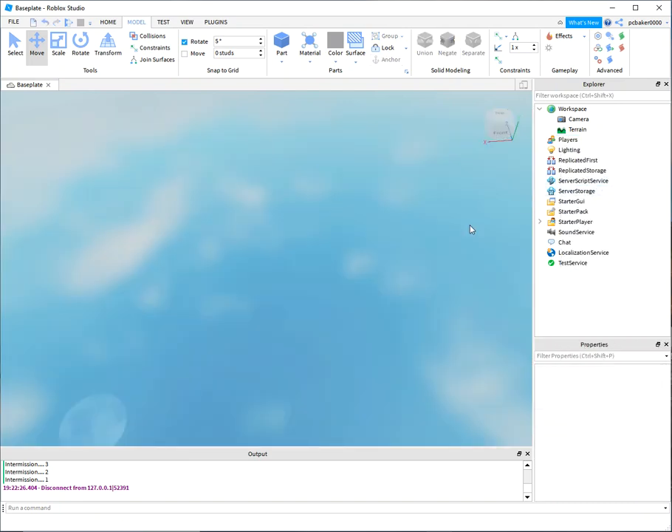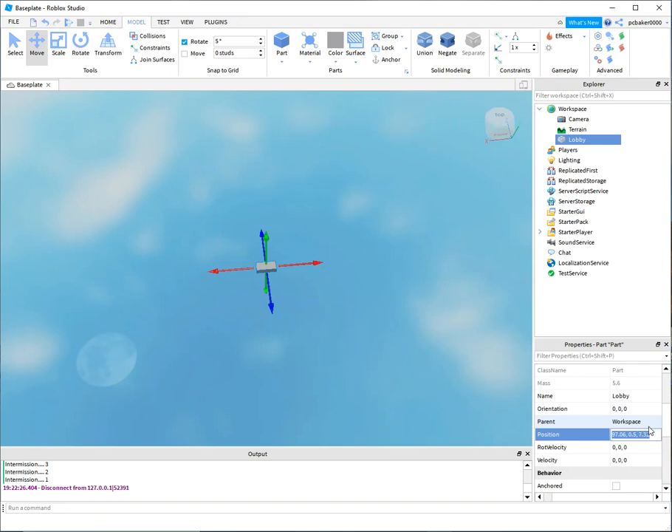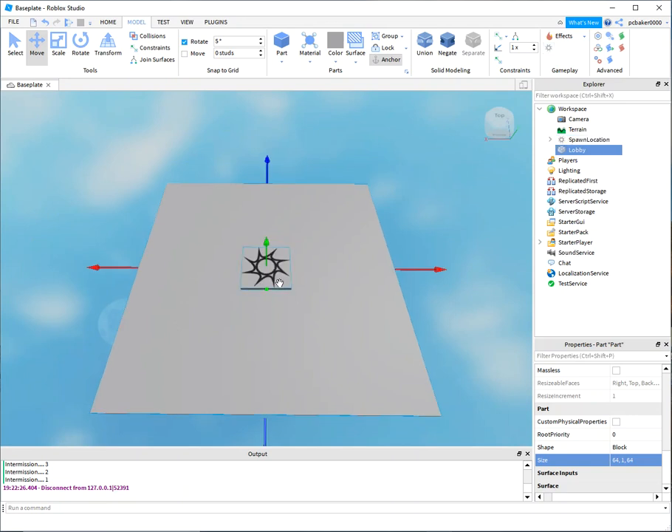I'm going to delete the baseplate, add a part, and my part will be the lobby. Set it to 0,0,0 and hit F to frame it in. Anchor your part and make it 64 by 1 by 64 — you'll probably want to make it bigger. The only decorations I'm going to have are spawn points.